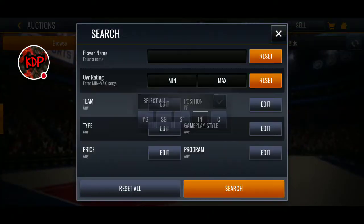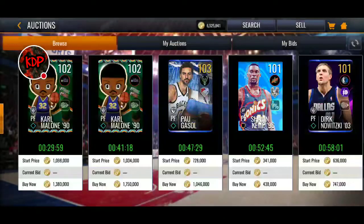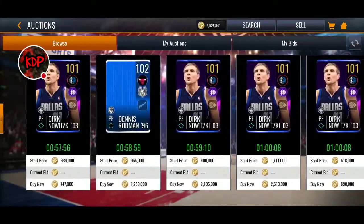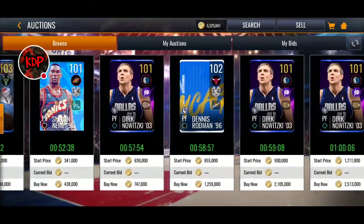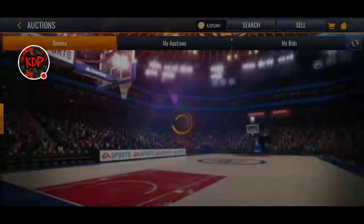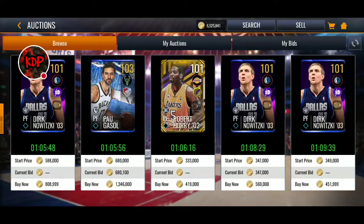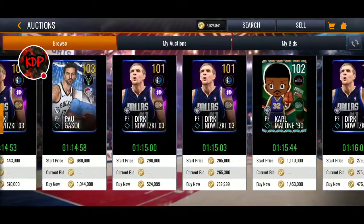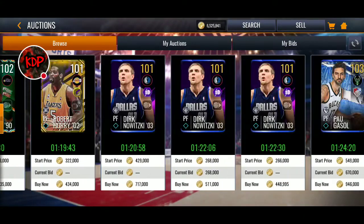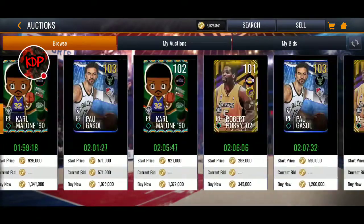So we're going to go ahead and lock down and try to look for that. We've got that 103 overall Pau Gasol that we can get. Let's go to the shooting lineup only. There's also a Robert Horry, 102 overall — they cost quite a bit. There are also those flashbacks that just came out today, but we're obviously not going to get those because we're trying to go for overall. So I think we're going to go ahead and get that Pau Gasol, but let's just see how much the Robert Horry is going for.